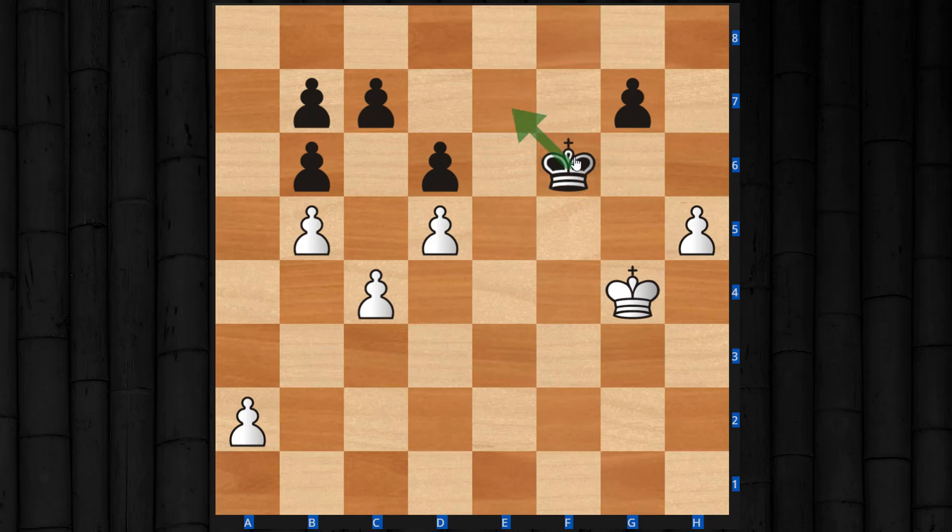Whether black moves back or moves his pawn, white playing the correct moves after king to f4 is able to use his pawn breakthrough to give up almost all his pawns and get a queen. The main concepts in this position are pawn breakthrough and timing. In king and pawn endings, timing is the most important factor — because even if you're down tons of material, if you're able to win the queening race, you'll win the game. If you have any questions about this position or any specific lines, leave them below in the comments. Thanks for watching and I'll see you in position 19.